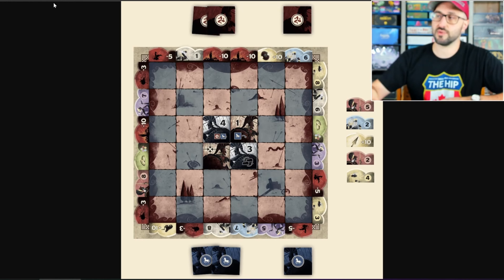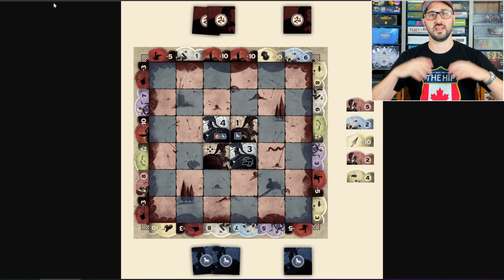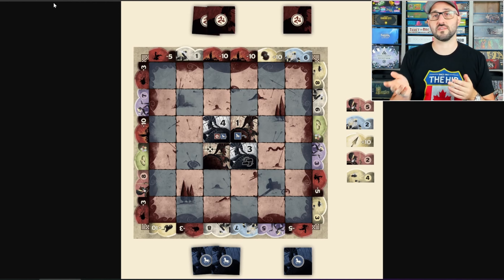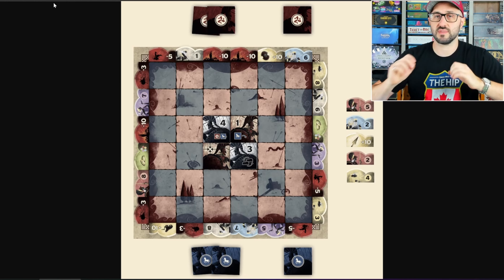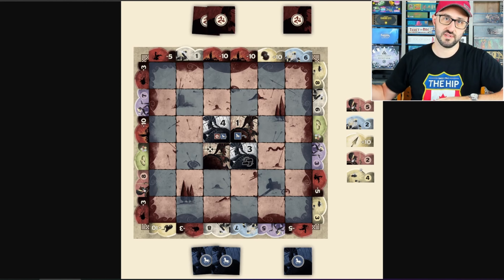This game is played on a board that's broken into a bunch of different spaces that alternate between each of the player's colors. Each player starts the game with a number of tiles, with those tiles having a value anywhere from zero all the way up to five. When you set up the board, you're going to be randomly assigning the god tokens around the perimeter of the board, then there are going to be five left over that are put off to the side.